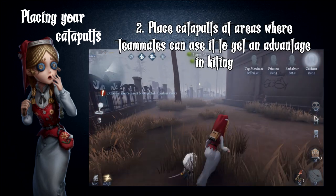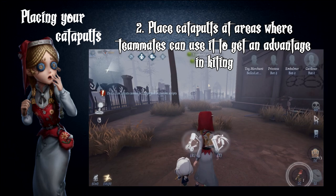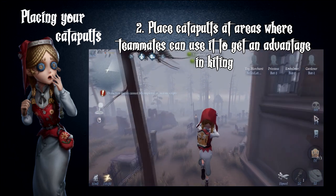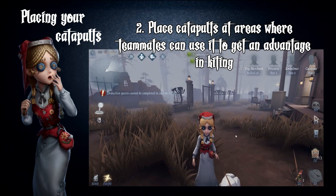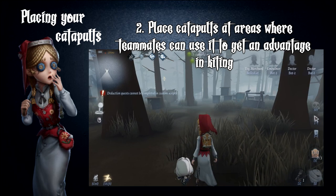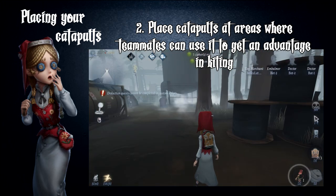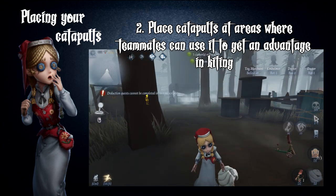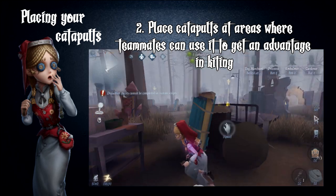Place catapults at areas where teammates can use them to get an advantage in kiting. Some toy merchants like to put their catapults at open areas. While Annie players can put distance between themselves and the hunter using their gliders, this is not the case for other teammates. Putting catapults at places where teammates will land at an open area will usually not give them an advantage in kiting.